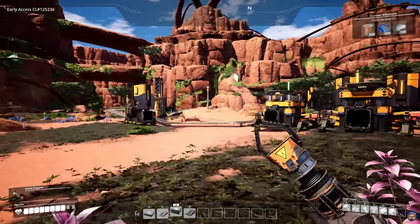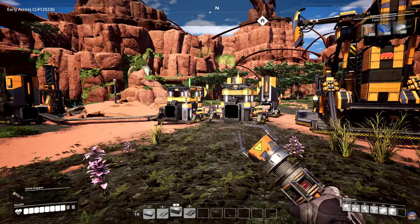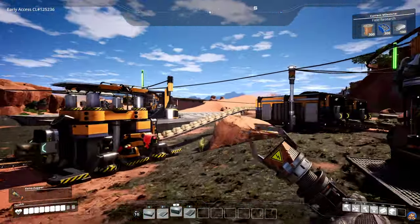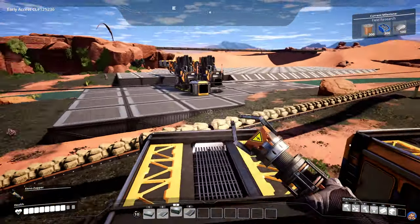Welcome back to Satisfactory! In this episode the plan is to move the smelters and constructors over to the arrays that we set up in the previous episode.